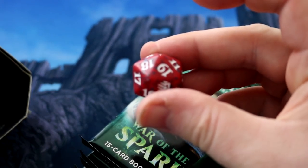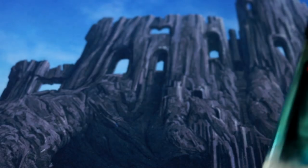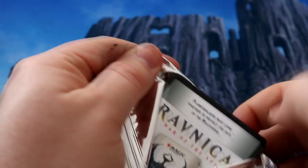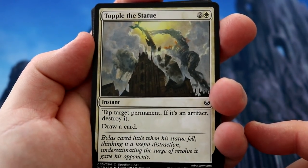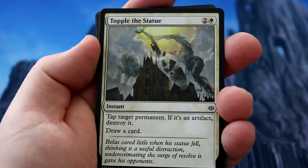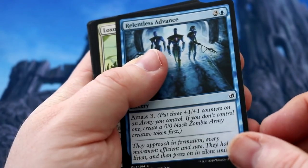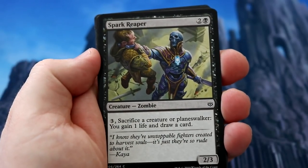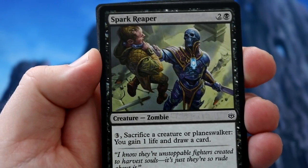So you get a nice little red dice — six packs here, you know what you get in the pre-release. Let's open them up. We've got Topple the Statue — tap target permanent, artifact destroyer, draw a card. Not too bad. Then Soren's Thirst, Relentless Advance which is an amass three — that's not too bad, I've been playing that a lot in Limited. Loxodon Sergeant as well. Then we've got Spark Reaper — absolutely love the art on that card. Look at that, holding him up by his throat. Absolutely lovely.